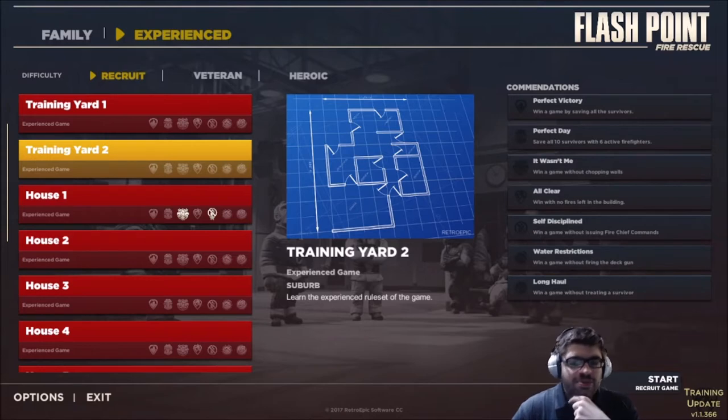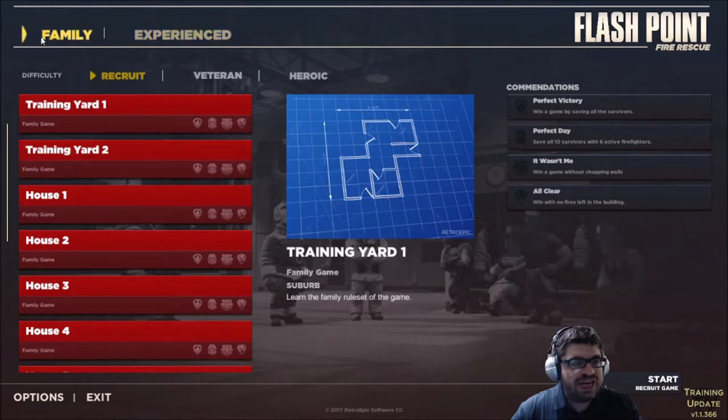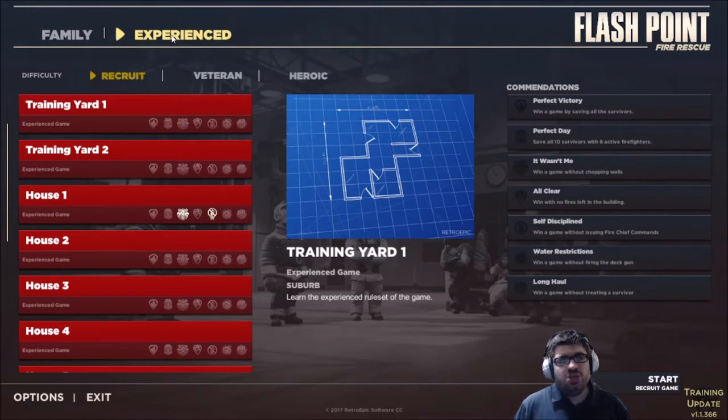Hey folks, this is Vint with Dad's Gaming Addiction, and today we're going to play Flashpoint Fire Rescue. This is the digital adaptation of the popular board game, where you take on the role of firefighters trying to rescue people from a burning house. There is a family mode and an experienced mode. The family mode streamlines things, whereas experienced is more strategic but also more challenging, introducing things like hotspots and hazmat areas where fire can cause nasty explosions.